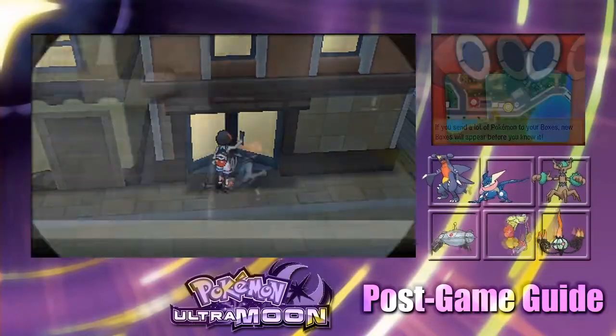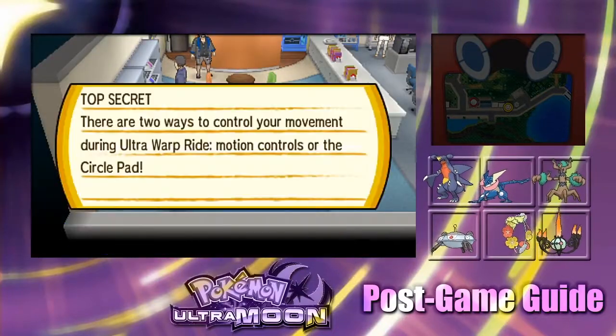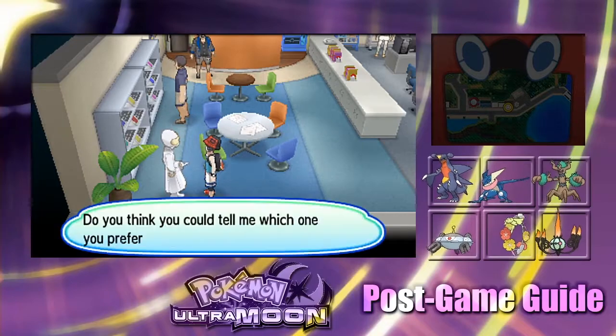To switch between gyro and circle pad controls, just talk to the Aether Paradise scientists in the Game Freak building at Heihei City on Akila Island.